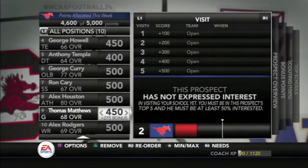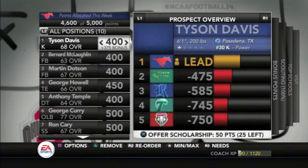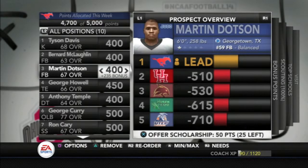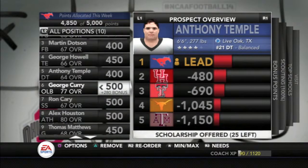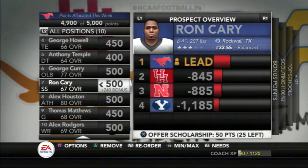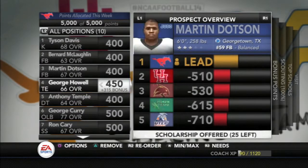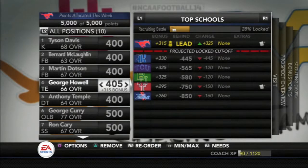My buddy and I did this on a Georgia State dynasty — in our first year we found a 78 overall athlete, kind of like an RG3 player, and that's what he turned out to be. We went from a 72 overall quarterback to an 81 in just one year. Hopefully later in this series I'll find some of these gems — rare players you wouldn't expect to come here. Right now we just need to fill team needs. Alex Houston would be a very nice get; we could use him anywhere, probably put him at cornerback. He's really the only player I want right now.